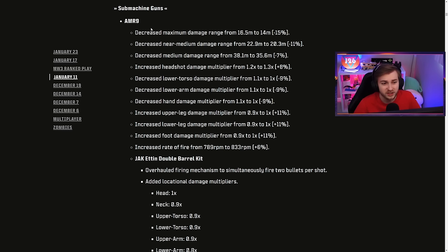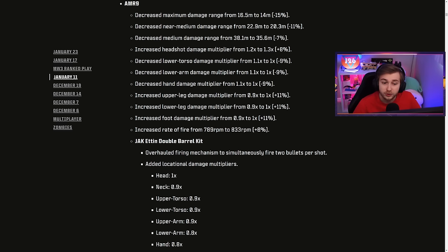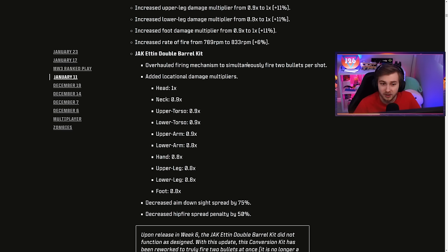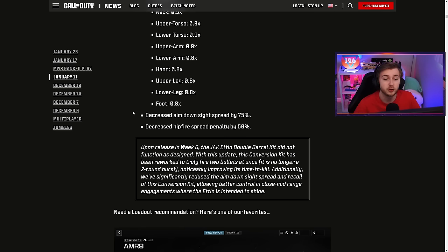As you can see in the patch notes, it looks like it decreased a lot of stats mainly for things at range, but what it did increase is headshot multipliers and also boosted the rate of fire slightly. They overhauled the firing mechanism to simultaneously fire two bullets per shot. They decreased aim down sight spread by 75% and decreased the hip fire spread penalty by 50%, so this should be way more accurate now.